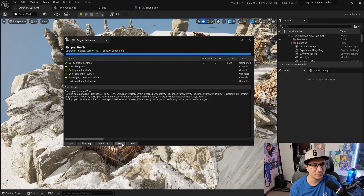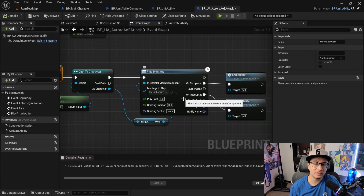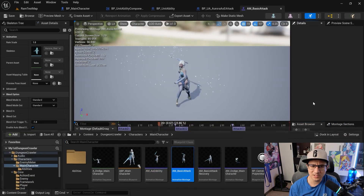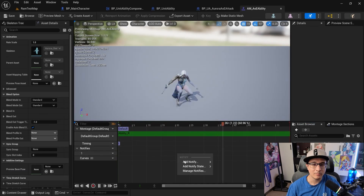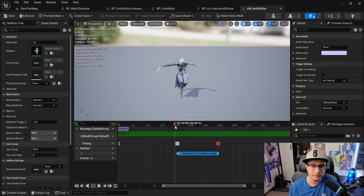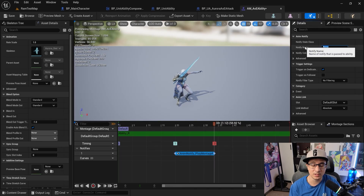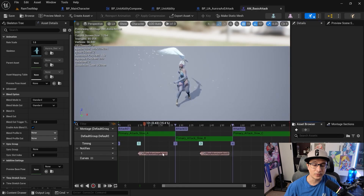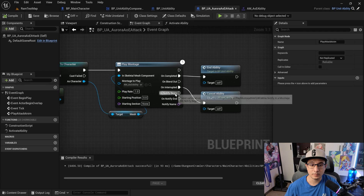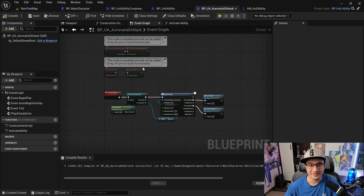Section nine covers the combat skill system. We take the same concepts as the combat ability system — which is complicated in C++ — and make it easy in Blueprints, so creating abilities is much easier. In our case it's going to be an AOE attack for the character, allowing you to expand your combat even further.